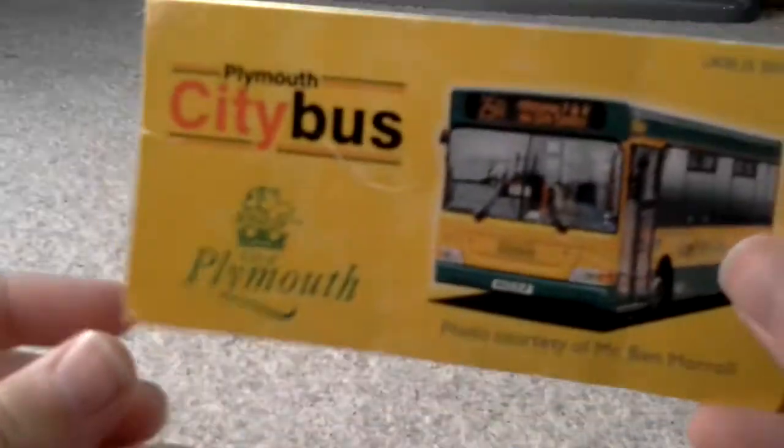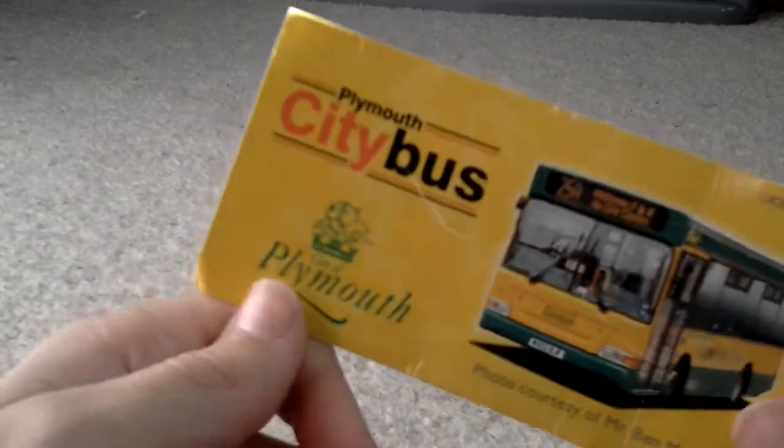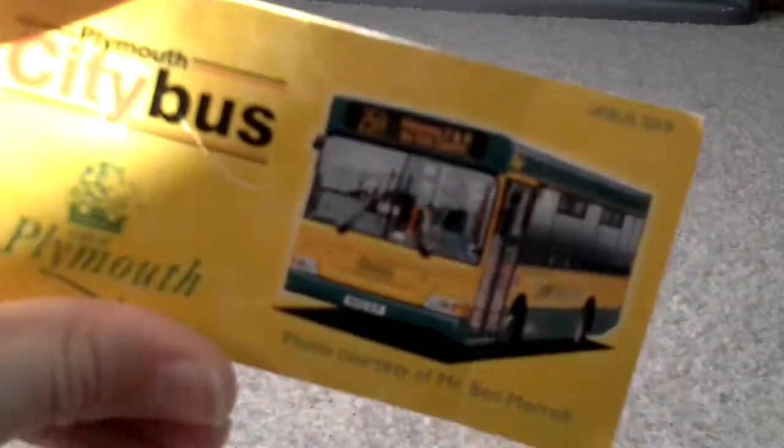On the back you've got this amazing livery picture. You've got this Plymouth photo courtesy of Mr. Ben Morrill — it's UK bus 3019, and there's a picture of the bus in real life.